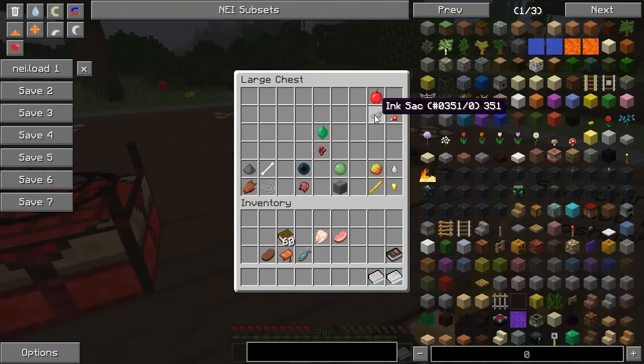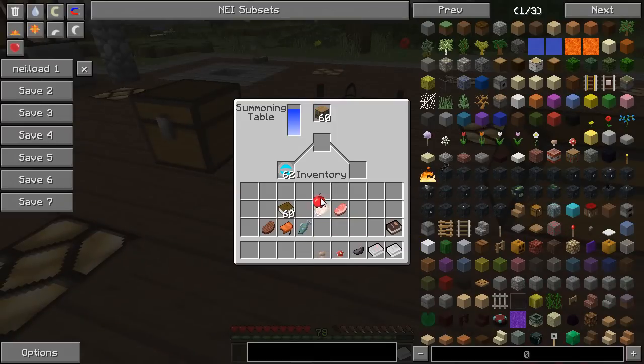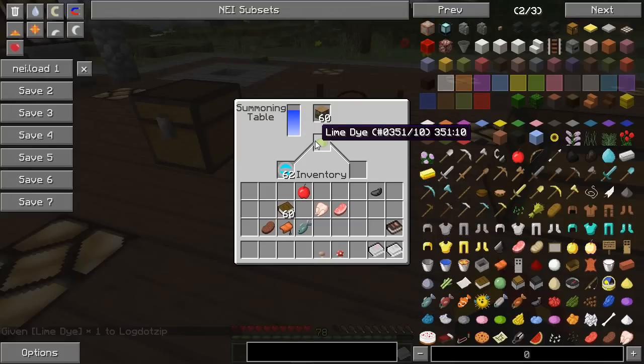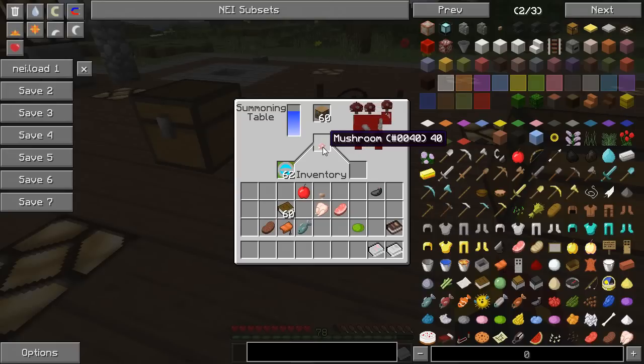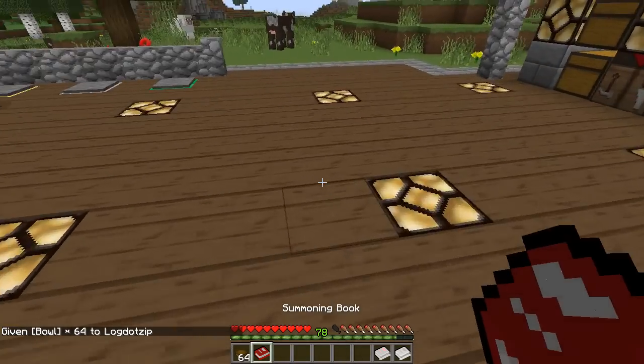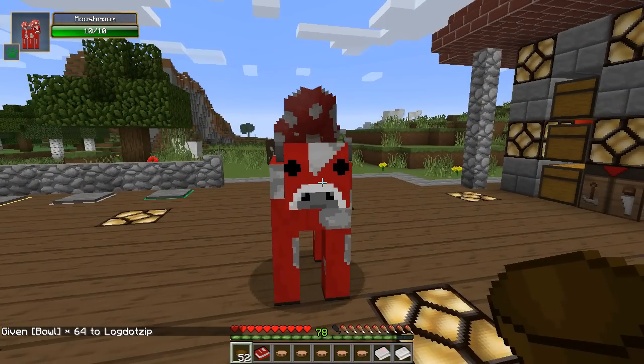We've got a couple of miscellaneous mobs over here. The ink sack is used to summon — can you guess it? A bat. Probably because, like, fruit bat, fruit, apple, right? Ink sack is also for the squid. There was a bug where you could use any dye to get a squid, but it looks like that was fixed. For the mushrooms, you use either a brown mushroom or a red mushroom in order to summon the mooshroom. This one's pretty overpowered because once you summon a single mooshroom, you basically have infinite mushroom stew — right here at your disposal.